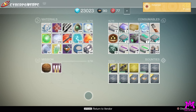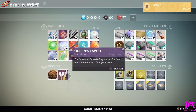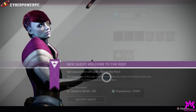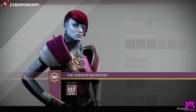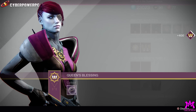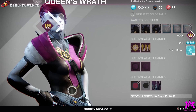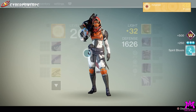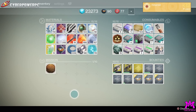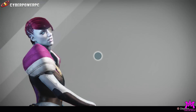Bungie, I swear to god — it says it's a quest, but why don't you put the quests in their own slot? I have to waste my bounty slots. Let's check out the Queen's Favor — just reputation. And the Queen's Lesson — no buff, just extra reputation. That's all you're giving me, Petra?